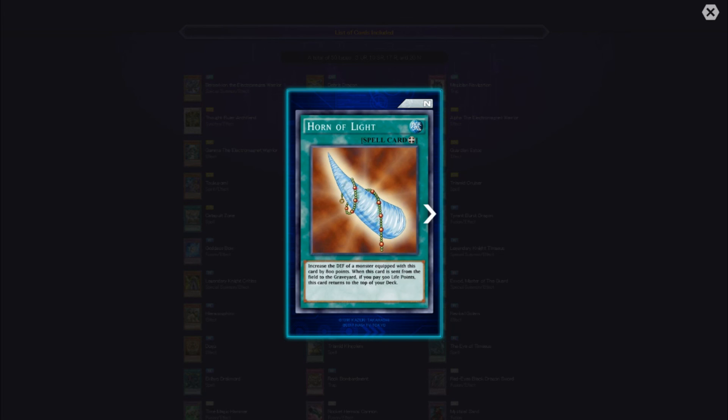Horn of Light — sounds so old school, why does that ring so many bells right now? It increases the defense of a monster equipped with this card by 800 points. When this card is sent from the field to the graveyard, if you pay 500 life points, this card returns to the top of your deck — recycle.